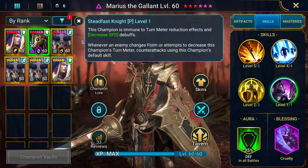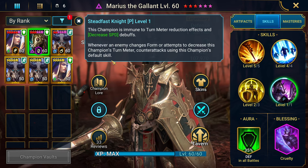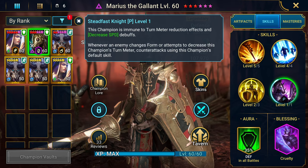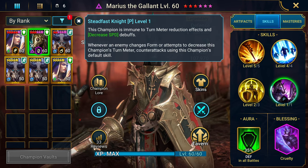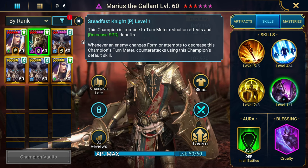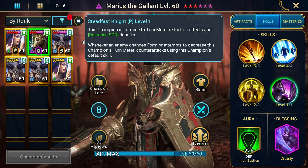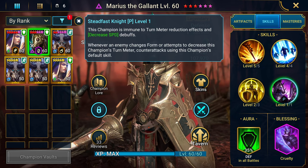His passive: the champion is immune to turn meter reduction effects and decreased speed - nothing is stopping this horse from going. Whenever an enemy changes forms or attempts to decrease the champion's turn meter, he counterattacks using his default skill. That makes him a great pair against mythical champions.